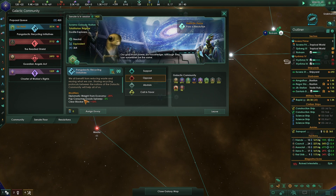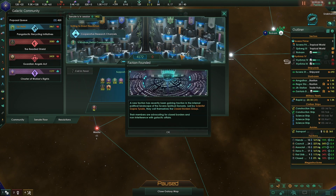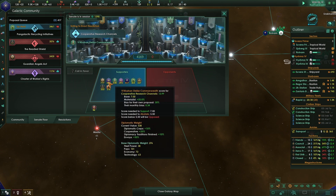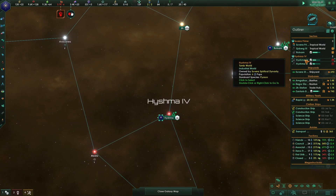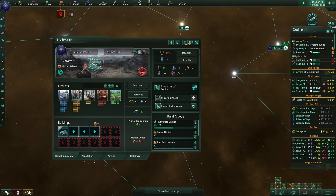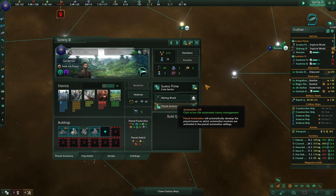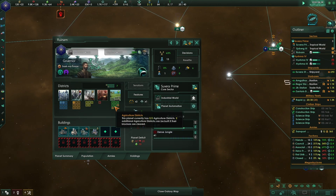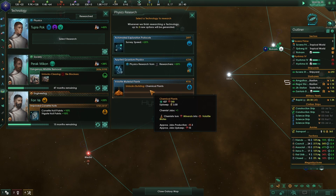The senate is now in session. Everybody's voting yes on cooperative research channels. We're currently in fifth place in power and at a resource deficit, which I figured we would be. On Heishma, I need to get the industrial district built. New research: chemical plants. A rivalry has been declared - the Jahatma Dominion.